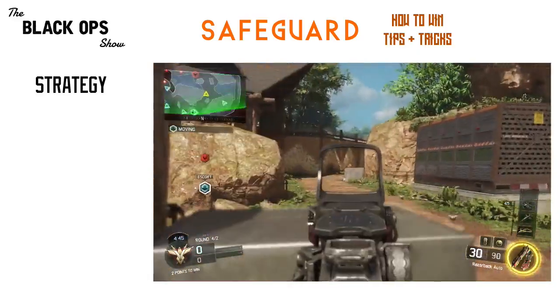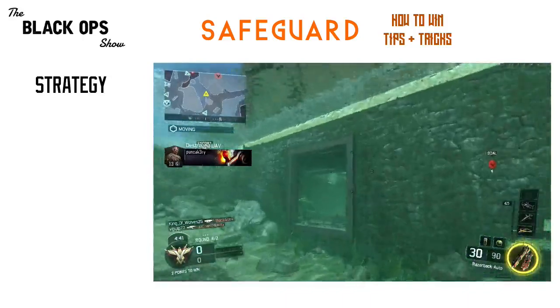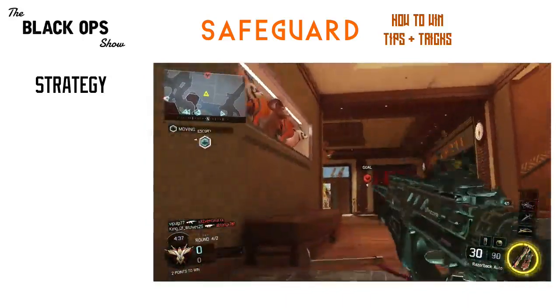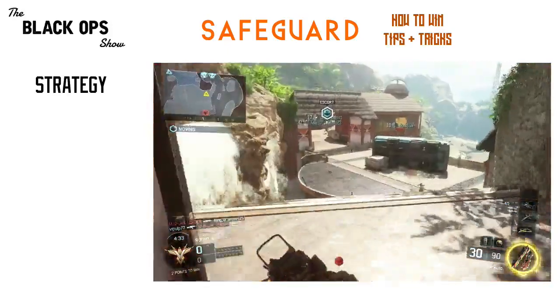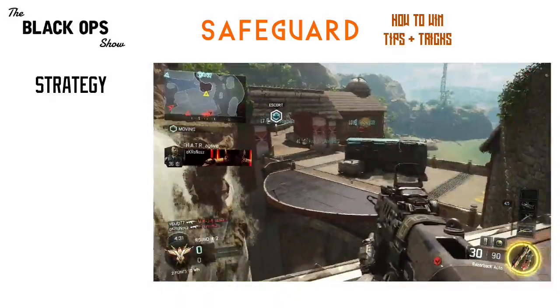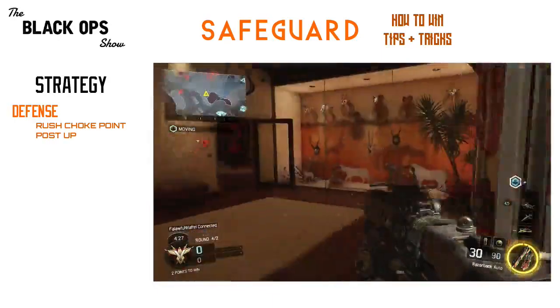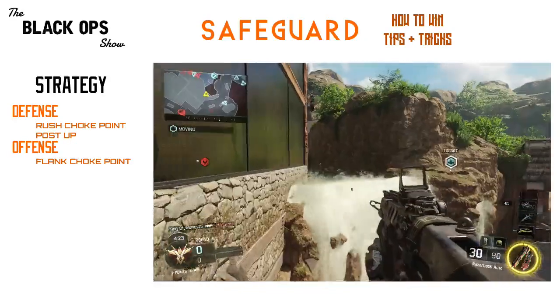The hardest part of this game mode is deciding how much time to spend escorting the robot, how much time to spend attacking the robot, and how much time to spend getting kills and pushing the other team back. The best tactic on defense is to rush the next choke point the robot is going to come to and post up there. The best tactic on offense is to flank that next choke point and hopefully surprise the enemies.